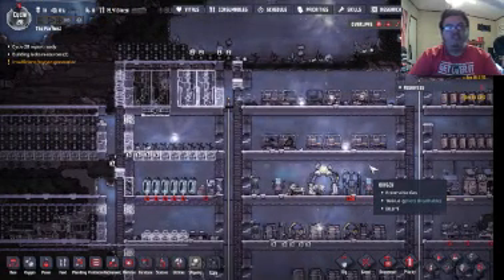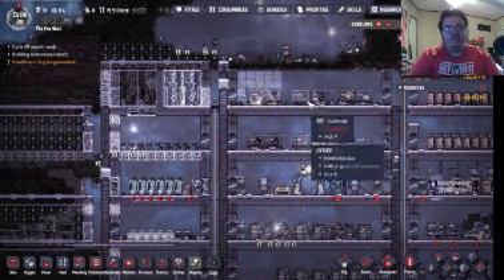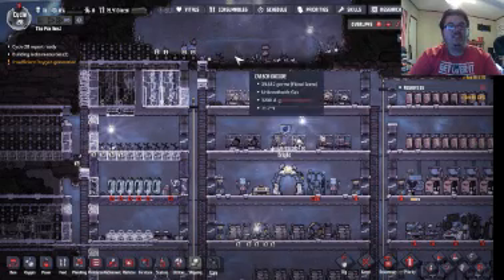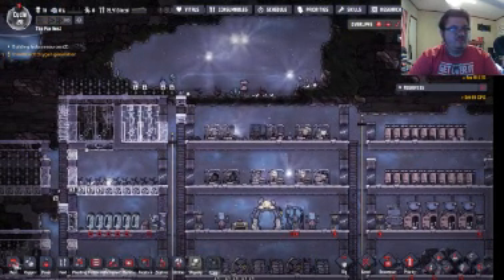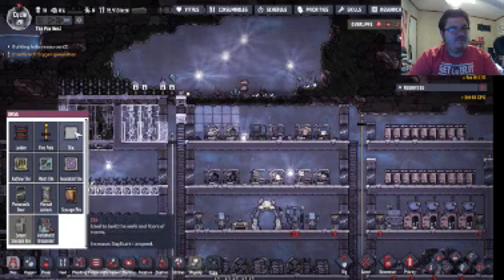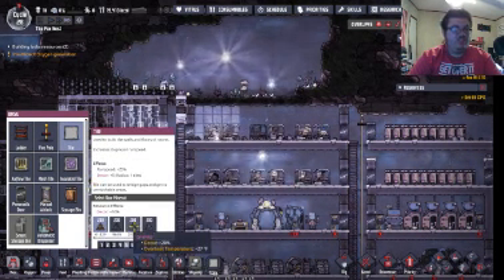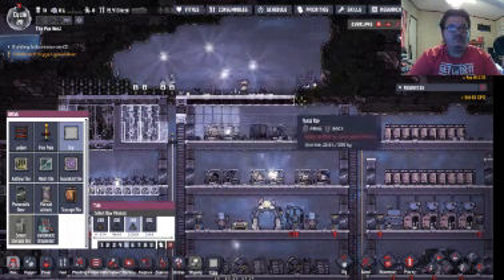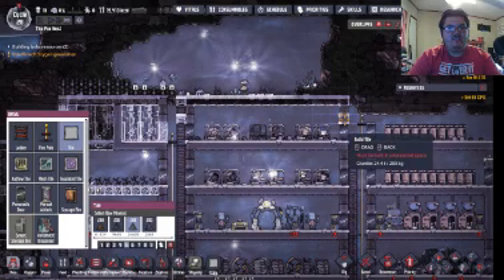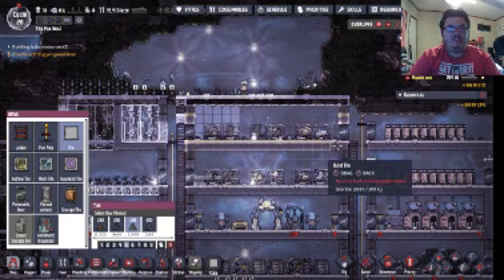Looks like they need to go off to bed. We've got one bed left, so we'll need to plan out the next barracks. Let's go with granite tiles because we've got a lot of that stuff — just like that. Let's go ahead and do some replacing with that.